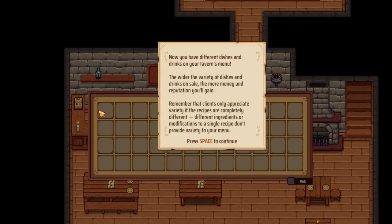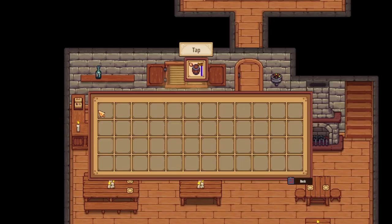The game notifies me: now you have different dishes and drinks on your tavern's menu. The wider the variety of dishes and drinks for sale, the more money and reputation you'll gain. Remember that clients only appreciate variety if the recipes are completely different — different ingredients or modifications to a single recipe don't provide variety. Okay, picky much. So mild ale — yep, sounds good.